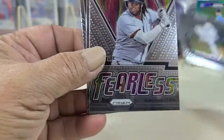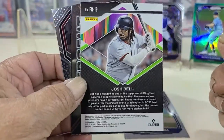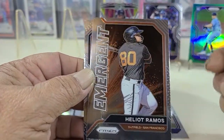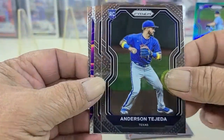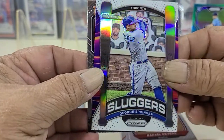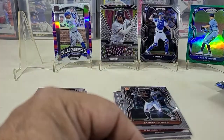And we're on to pack two. Josh Bell Fearless — that's a nice, nice insert. Emergence, and a nice mic trap. Raphael Devers, Sluggers, George Springer — I always liked those cards for some reason. And Jones rookie to finish that pack off.